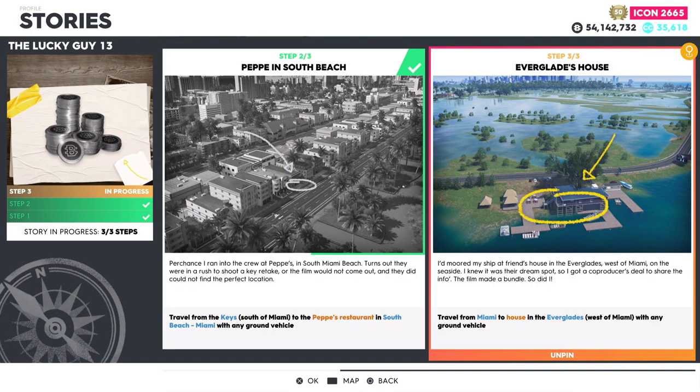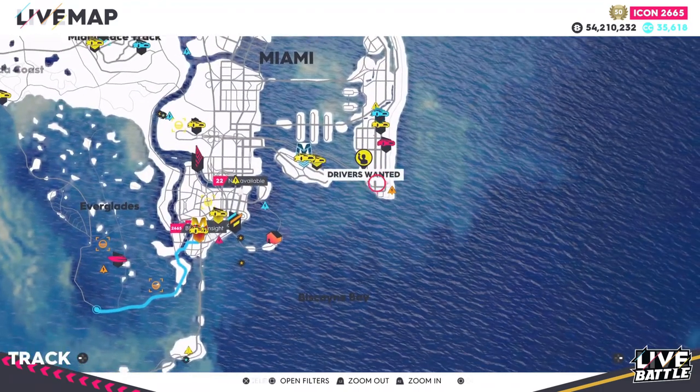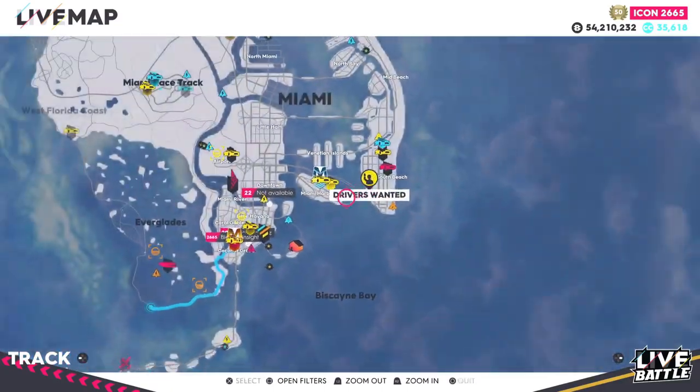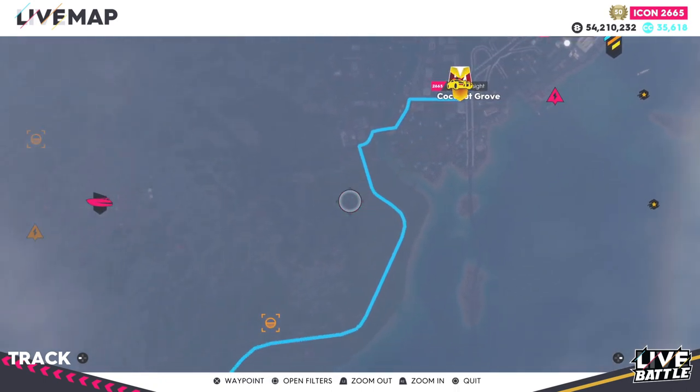Moving over to the final step: Everglades house — travel from Miami to a house in the Everglades west of Miami with any ground vehicle. For the final step you guys will have to leave from Miami. It doesn't specify where, so if you really wanted to you could leave from the restaurant that was in step number two, but I recommend spawning over to this street race because it puts you around two and a half miles away from the house in the Everglades.